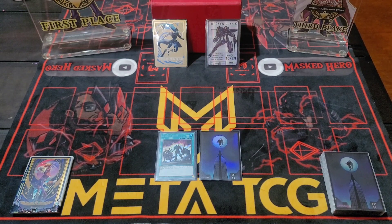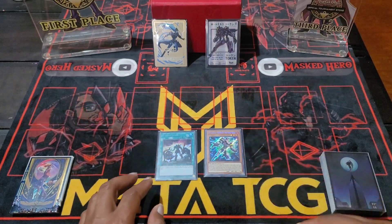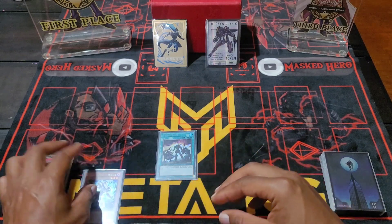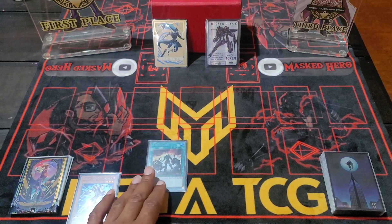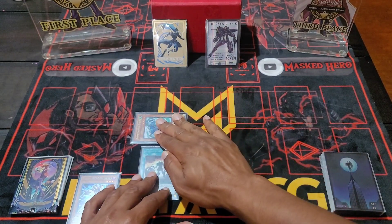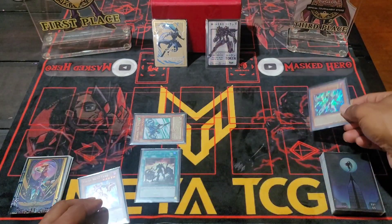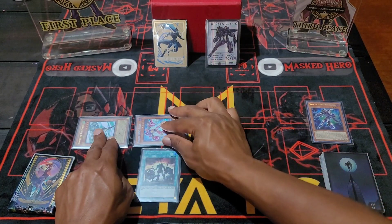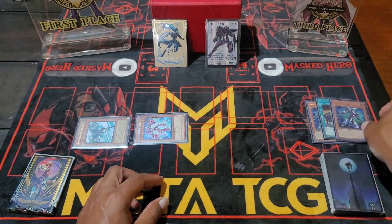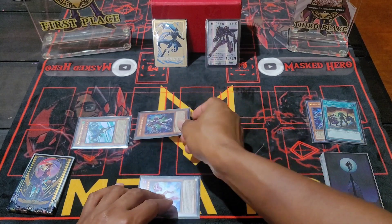This first combo is a one-and-a-half-card combo involving A Hero Lives and any hero in hand — in this case Elemental Hero Increase, since he's always in our hand anyway. Start off with A Hero Lives into Stratos, use Stratos's effect to add Faris from your deck to your hand, then use Faris's effect discarding Increase to special summon Faris. Use Faris's effect to place Increase into your spell and trap zone, then tribute Faris to special summon Increase.